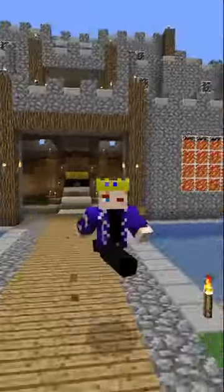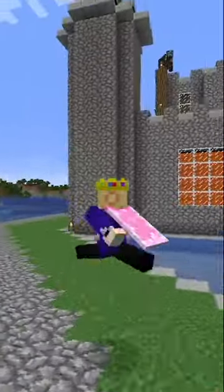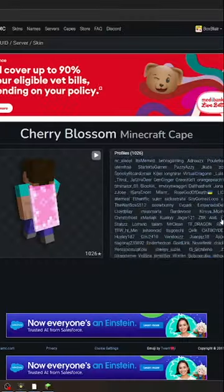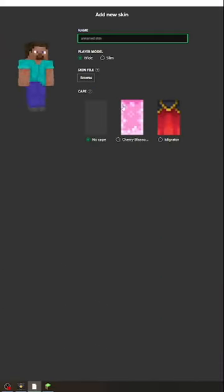There is a brand new cape added to Minecraft that you might have. It's called the Cherry Blossom Cape and it's likely being added to everyone's accounts, or at least those who voted in the mob vote. To see if you have this cape, go to your skins in the Minecraft launcher, edit or create a new skin, and it'll be there.